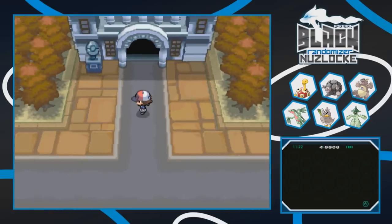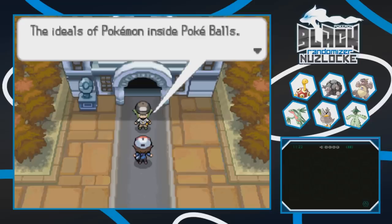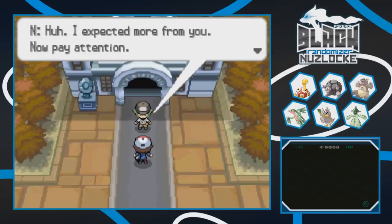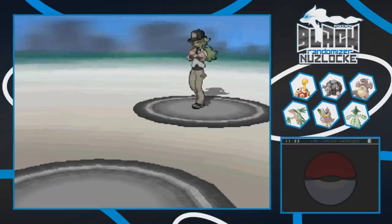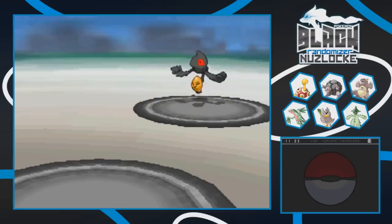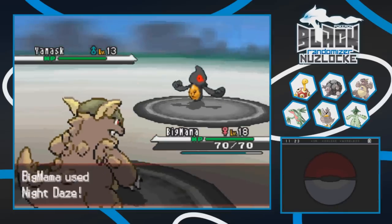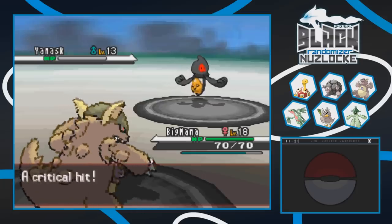We step inside the gym building and N is in here! He wants to see things no one can see - the ideals of Pokemon inside Pokeballs and the truths of how trainers should be. He asks if I feel the same about a future where Pokemon have become perfect. I say no. He says his friends will test me to see if I can see this future too. He calls his Pokemon his friends - that's kind of cute. Poet N has three Pokemon: a Yamask at level 13 with Download ability, a Gigalith, and one more.